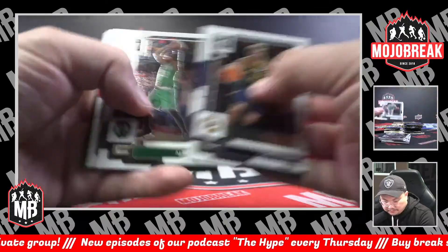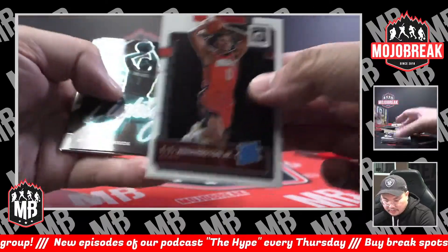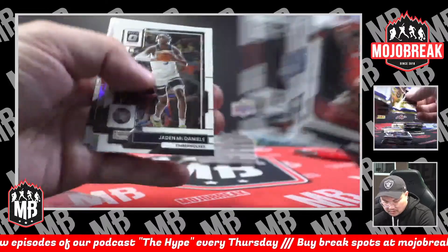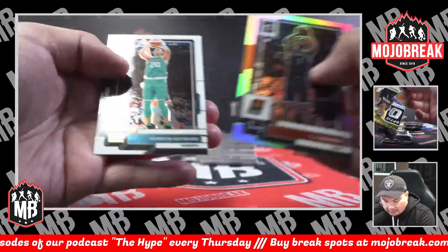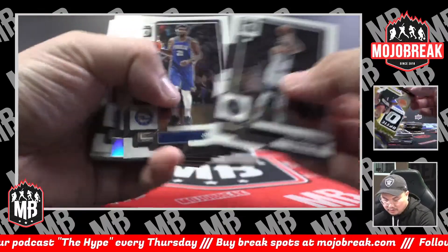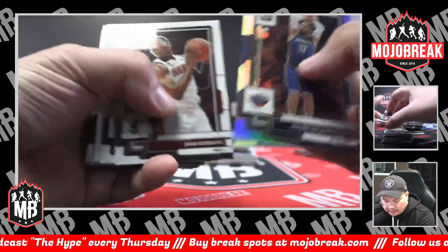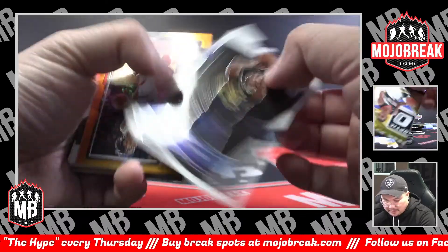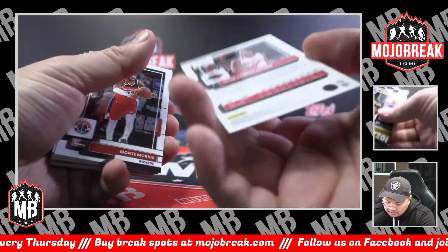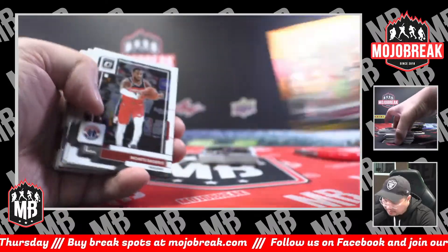Stargazing Silver LaMelo, Charlotte. Rated rookie TT Washington. Lights Out Anthony Edwards. Silver Hollow TJ Warren for Phoenix. Gordon Hayward. Rudy Gobert silver. Jonas Valanciunas, Pelicans. Benedict Mathurin rated rookie, Indiana. Orange Hollow Josh Christopher for Houston, 29 of 199, Rockets.